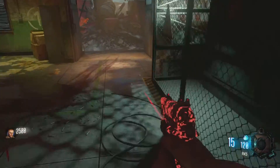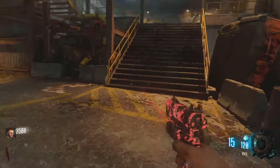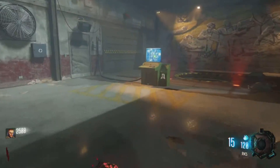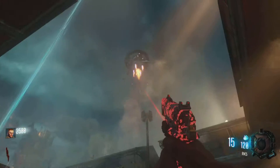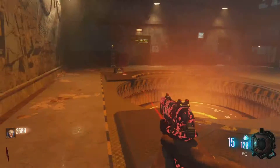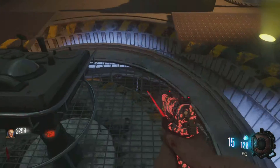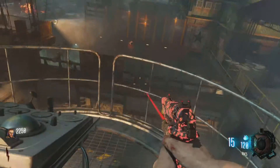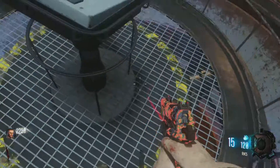With the power on, there are three landers you need to activate. The first location is right here up these stairs, where you normally train. You go up to the lander and hold square, and you wait for it to come down. It doesn't take as long as other things — eventually you'll be able to activate it. That's the first lander done.